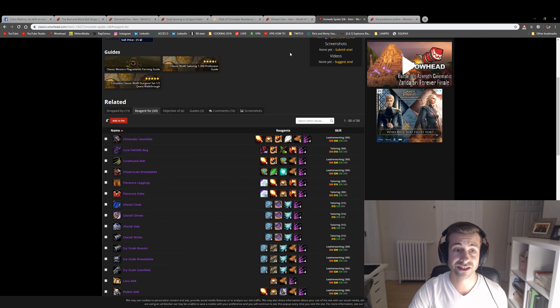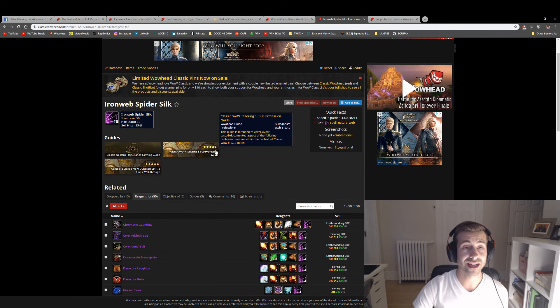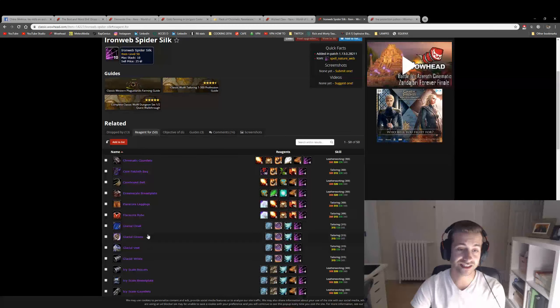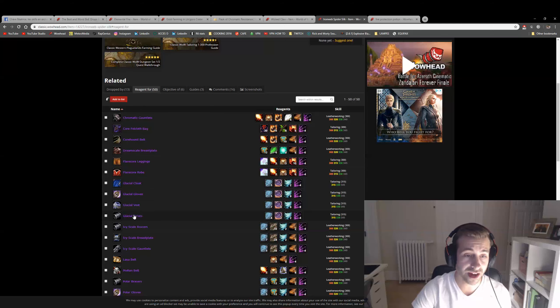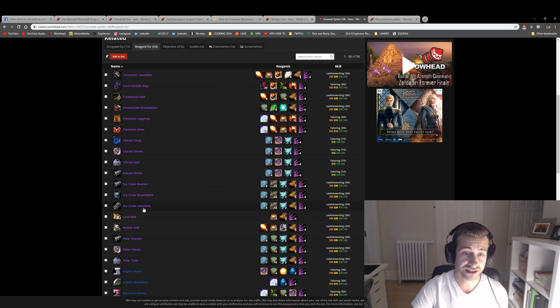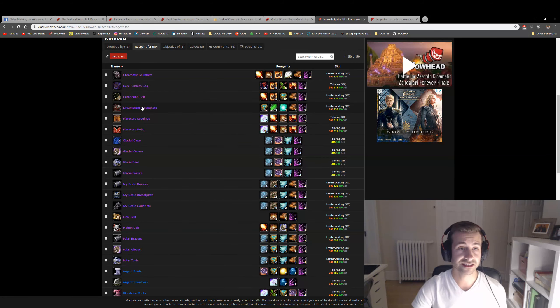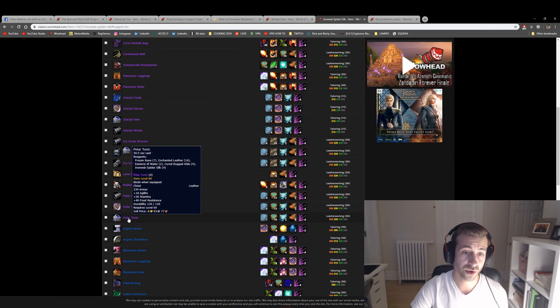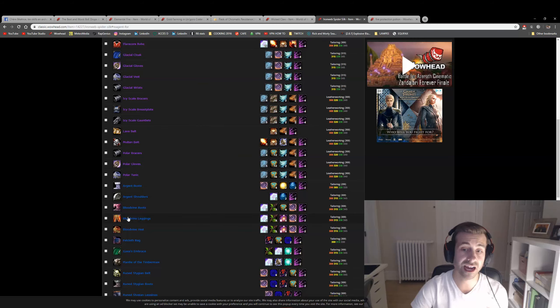Also, there is the Ironweb Spider Silk. As soon as you find Spider Silk, you should look up what it's a reagent for. As you can see here, it's used for a lot of fire resistance gear. The Ironweb Spider Silk is going to sell for a lot. As I said, fire resistance and all that gear is very, very useful in Classic. You should keep this Ironweb Spider Silk and sell it on the Auction House.